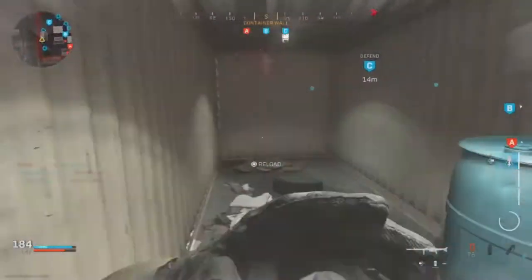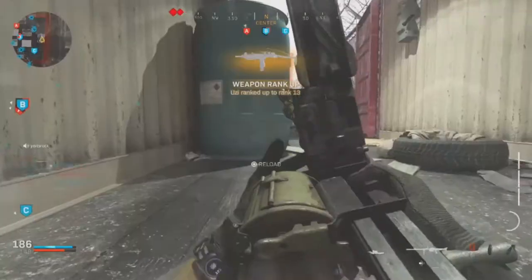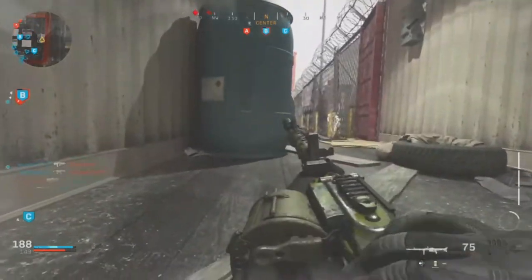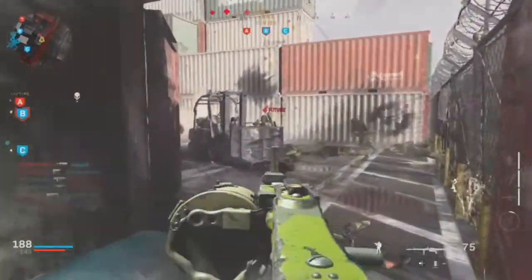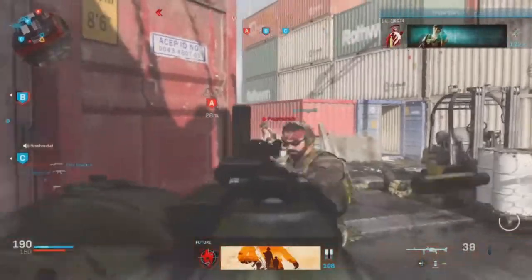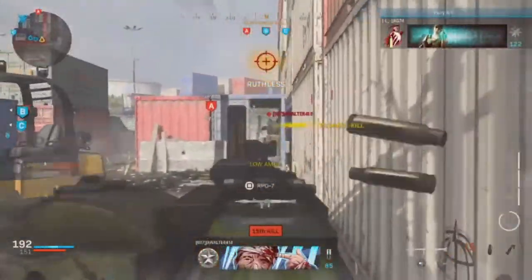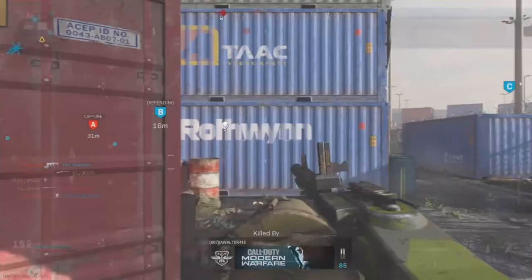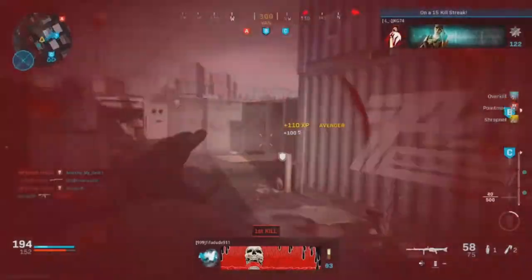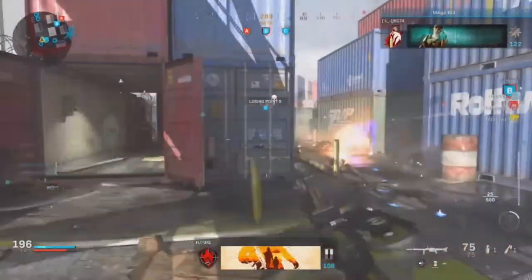I'm trying to figure out if I can pull it off consistently, but enemies keep spawning next to me with that one-second protection, so it's very difficult. I've already seen some gameplays out there where people call in juggernauts and all kinds of killstreaks — it's pretty crazy. My craziest moment on this map was racking up 87 kills in a single game, which is the gameplay you're watching right now in the background.